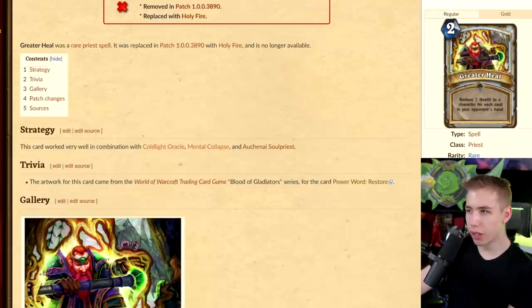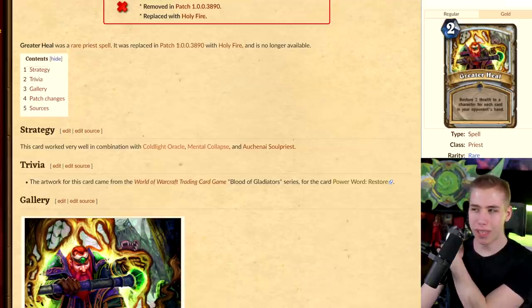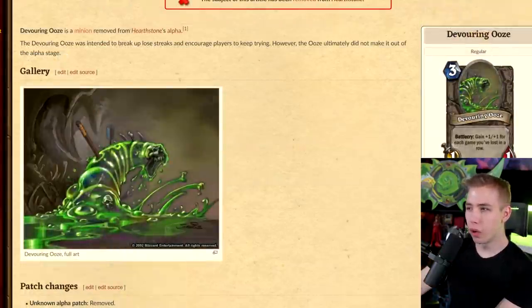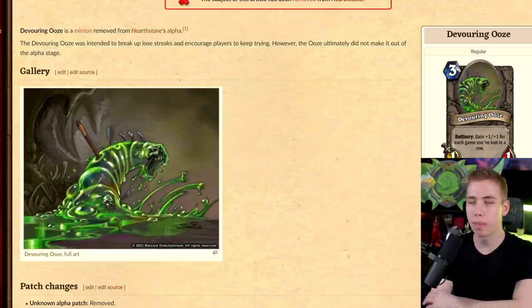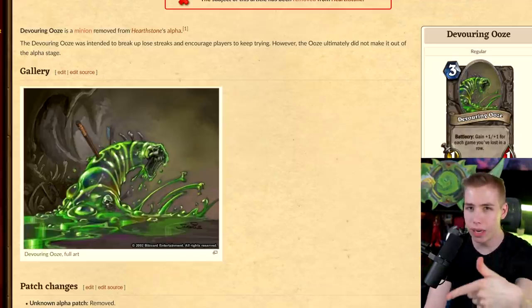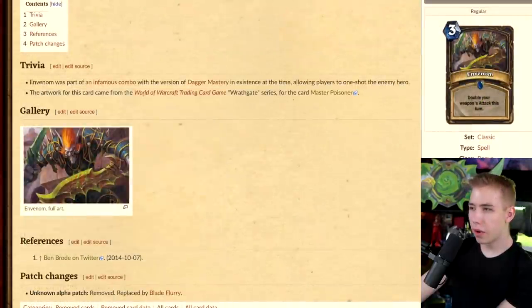Restore two health to a character for each card in your opponent's hand. Maybe in an OTK — if you transform your healing to deal damage instead for the turn, if you have an Emperor tick and play Rin into double Corrupted Blood so your opponent has at least eight cards, and then use Greater Healing on the enemy twice, that would be an OTK, kinda. Devouring Ooze — Battlecry: gain +1/+1 for each game you've lost in a row. They wanted to incentivize people to keep playing, but you could just concede over and over, buff this card to a 30/30, and win the next game.